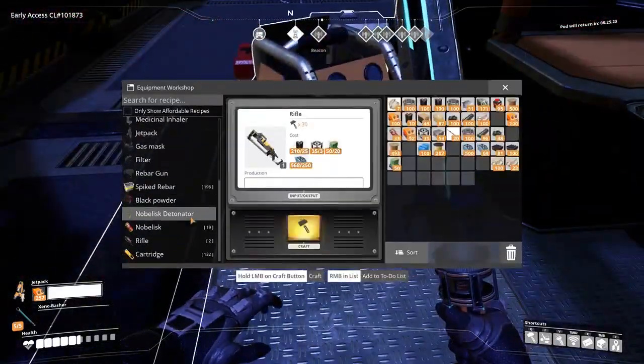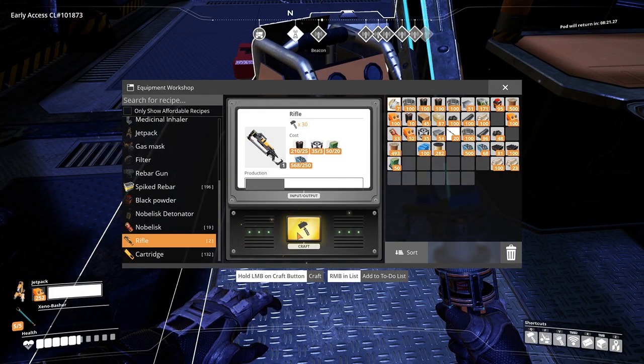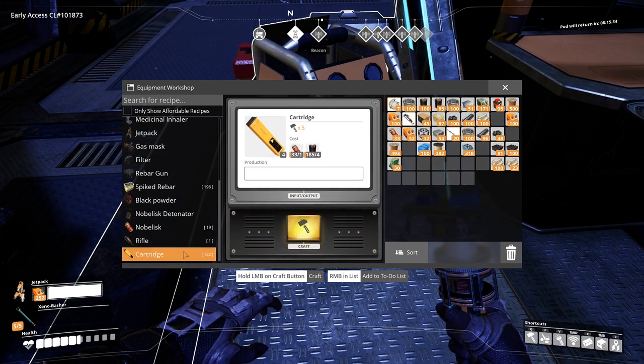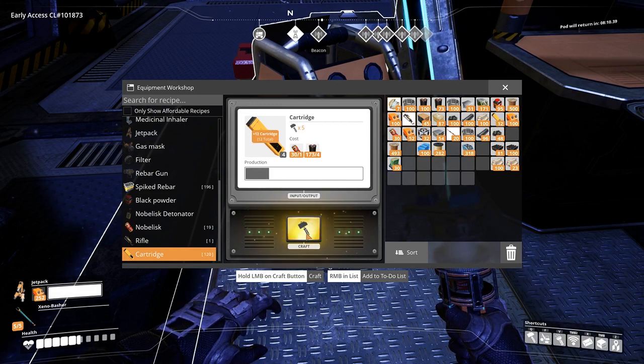The rifle is crafted in the equipment workbench and costs 25 steel pipes, 3 modular frames, 20 circuit boards and 250 screws to craft. The cartridges cost 4 steel beams and 1 Nobilisk bomb.